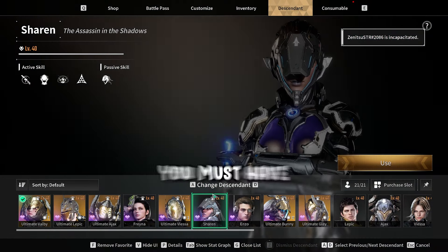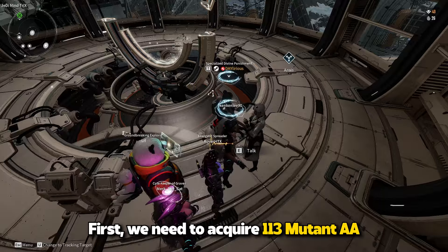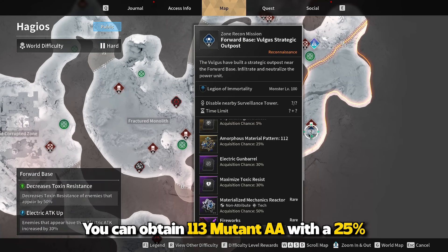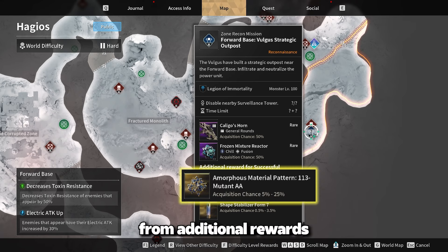Before starting to farm Valby, you must have Sharon or a Sharon player to assist you. First, we need to acquire 113 Mutant AA. Move to Hagios, Forward Base, and then the Zone Recon Mission. You can obtain 113 Mutant AA with a 25% drop rate from additional rewards for a successful Infiltration.